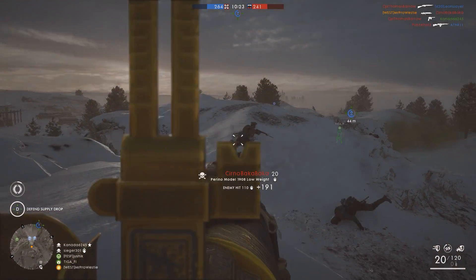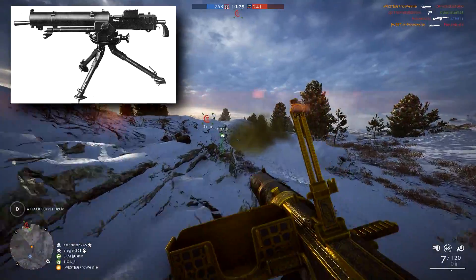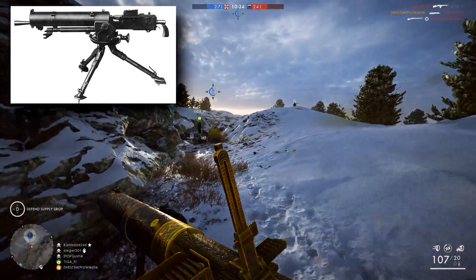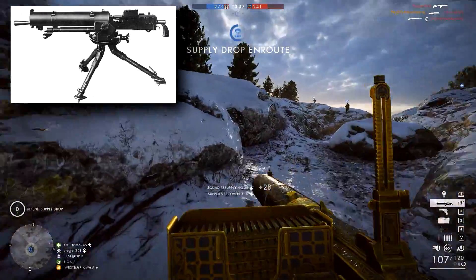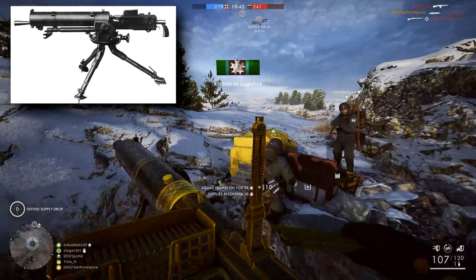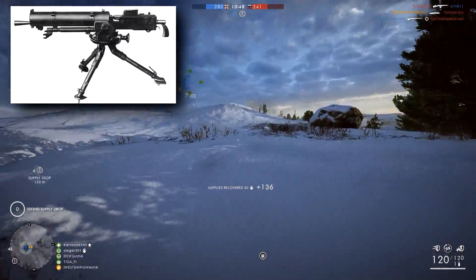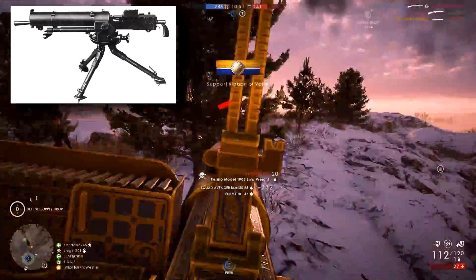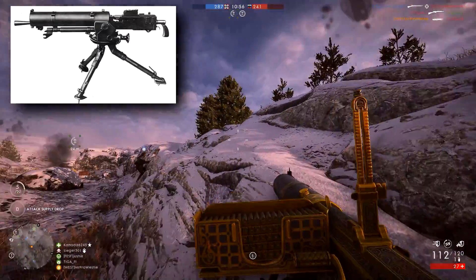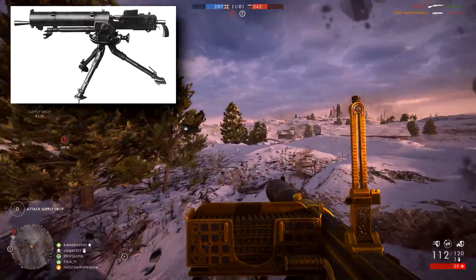The support class also gets one new weapon — the M1917 Browning heavy machine gun. More commonly seen as a stationary machine gun, but here in Battlefield 1 DICE has given it to the support soldier to carry around. It has an absolutely massive 250-round box magazine that can fire for a long time before overheating, so you're barely going to have to reload. It has a nice flat recoil pattern making long-range shooting comfortable, and there is a telescopic version for easier long-range shots.